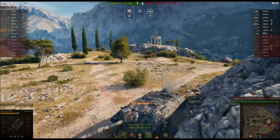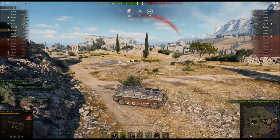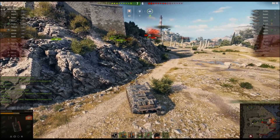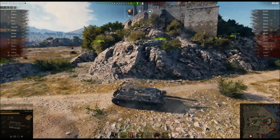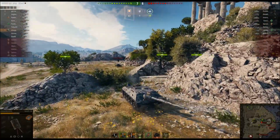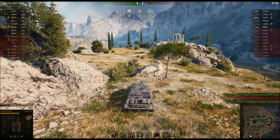He gets hit by a Charioteer, then by a Stir, so he knows the Stir is over at J5 on that hill. He can't go around this corner and move up to the 9-line because the Stir would have side shots all day on him, so he backs up to make sure he's out of sight of that Stir.